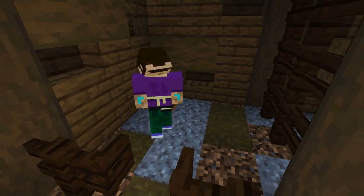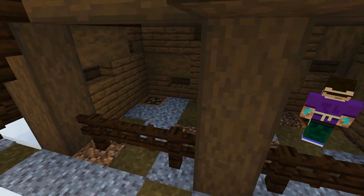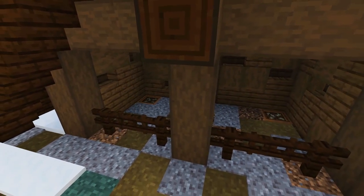In the corner of each stable I'm just going to pop a composter in the ground and fill it up to its max so it looks like a little trough of horse food. Then I'm just going to add a lantern hanging from the sticking out beam on the front.